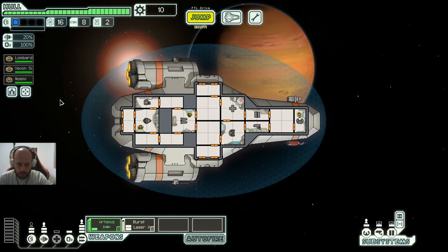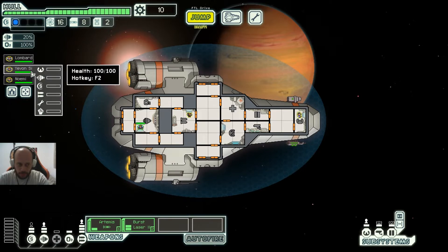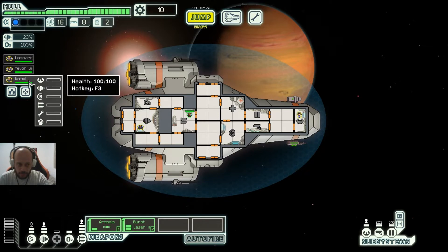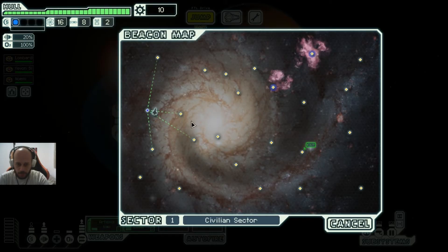Let's save the positions of our crew. We have Lombard, Jevon Sai, and Naomi. Let's go. I want to take the most efficient route, so let's take this route.